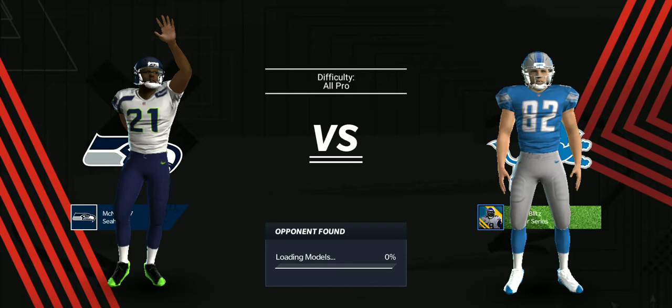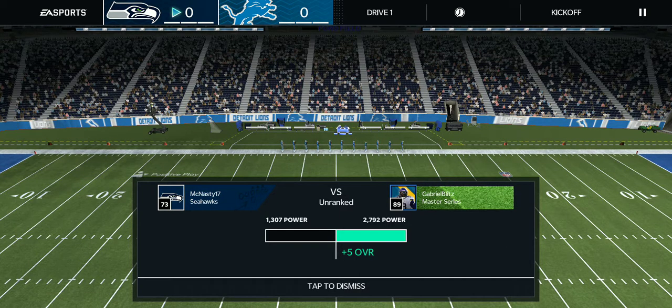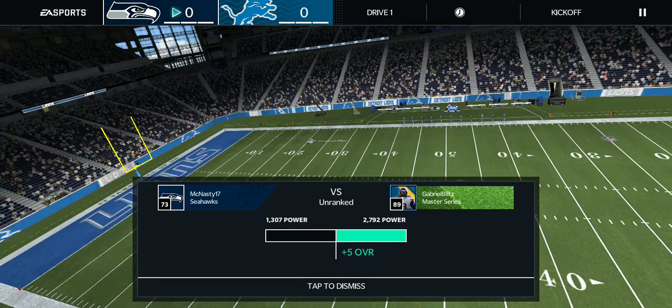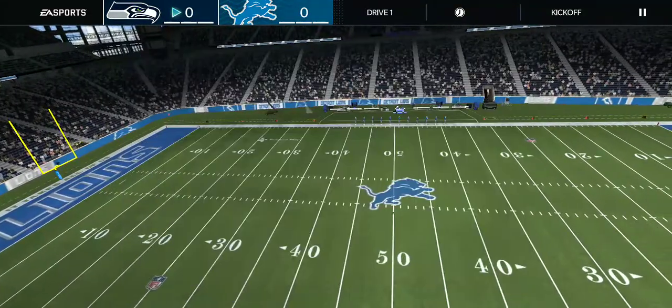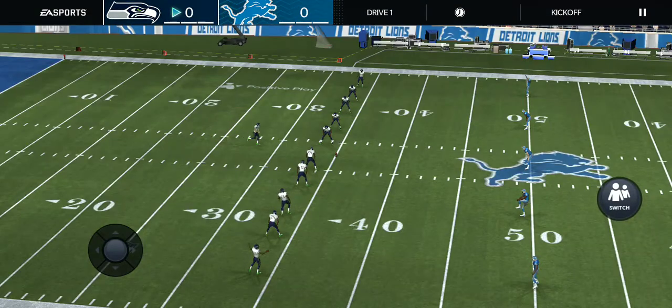I will be selling this Stefan Diggs because I got him from the select pack. Then I will be re-buying Harkinson because I need him for my Lions team I'm building. And then I want to get Keenan Cole, but I might just see if there's a slightly worse punt returner.